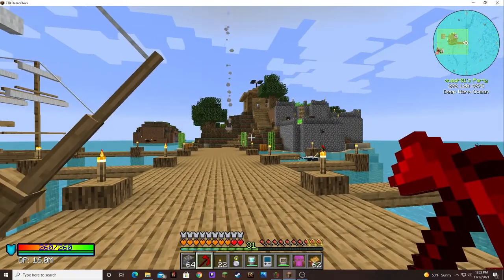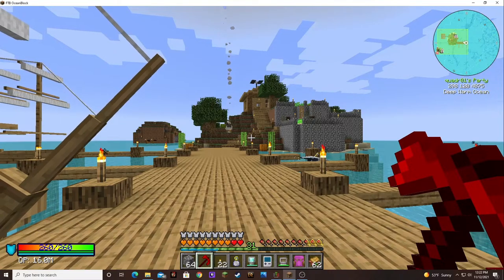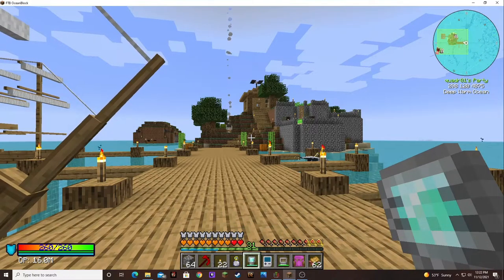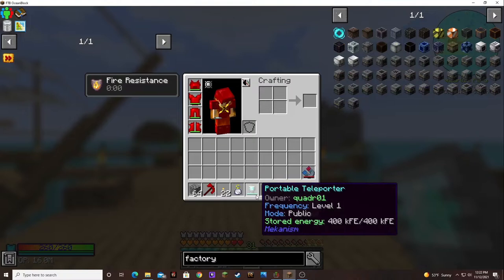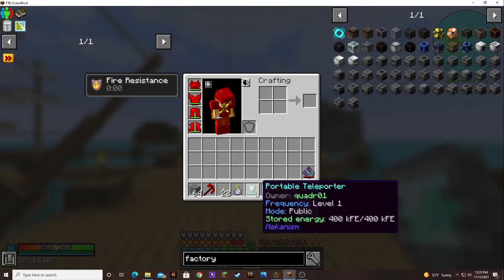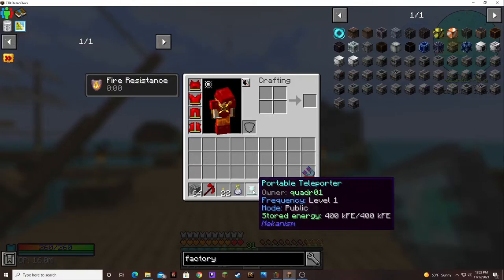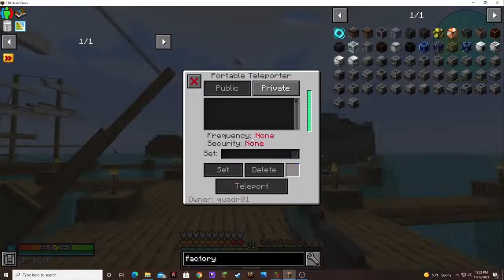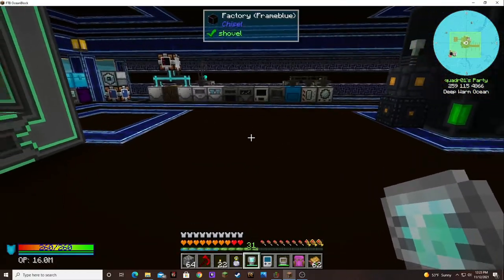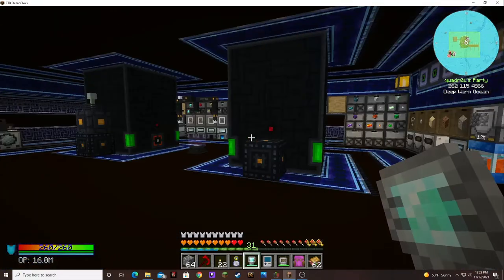Some things have changed, though — not much on the outside. I made this portable teleporter — look at this! Who doesn't want to port around? It's a mechanism thing. I have this portable teleporter and I've set up teleports in my base. Level 2 is a good one. I've kind of decorated. I don't like this big black spot in the middle but I like the blue. It looks nice.